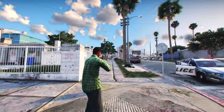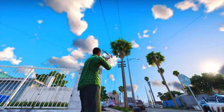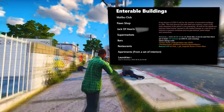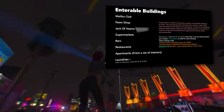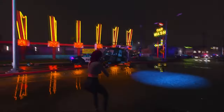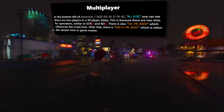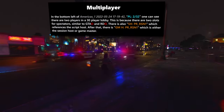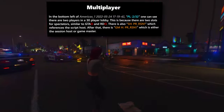As for enterable buildings, Grand Theft Auto 6 is set to offer more opportunities for exploration. Confirmed locations you can enter include the Malibu Club, a pawn shop, the Jack of Hearts, supermarkets, bars, restaurants, apartments, and laundries. In the leaked files, we did come across one multiplayer clip, and in the bottom left corner of the screen it displayed 'PL2 of 32,' indicating that there were two players in the lobby out of a possible 32 slots. This mirrors the setup seen in Red Dead Online and GTA Online. While it's mentioned as 32 slots, the player count is actually capped at 30, with two additional spots reserved for spectators.